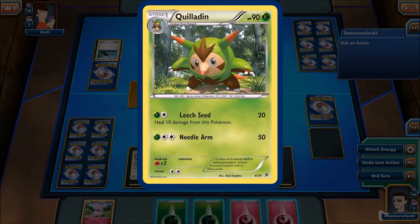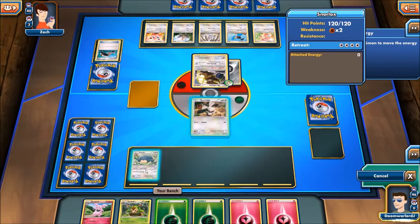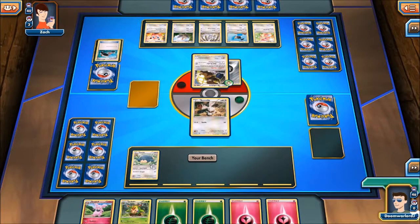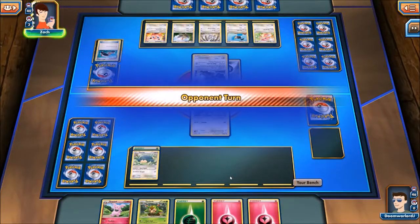Look at holographic Kaladin. There's not much point putting stuff on Bunnelby at the moment, so I guess putting energy on Snorlax is the way to go, unless I happen to get a Chespin or something coming up.